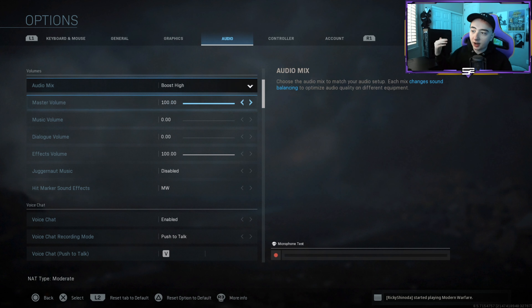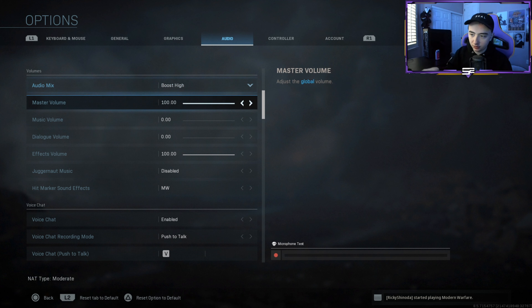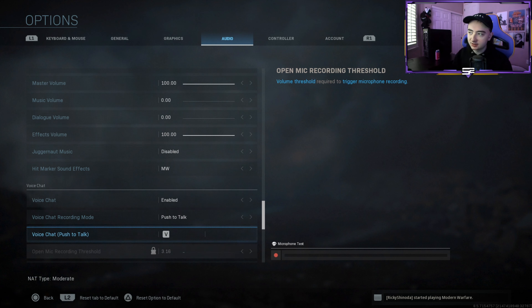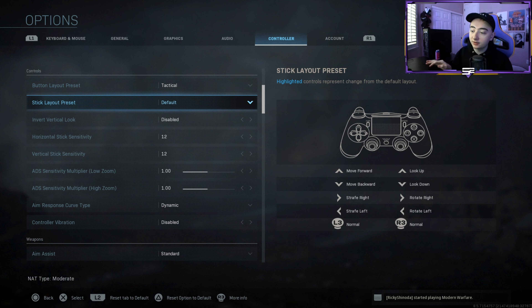Moving on to audio — I use audio mix boost high. It's the best audio in my opinion. Let me know if it makes a difference for you down in the comments. Master volume: default 100. Music volume: zero. Dialogue volume: zero — just because everything your character says is like 'contact something' and it's very annoying. Effects and everything else: default.